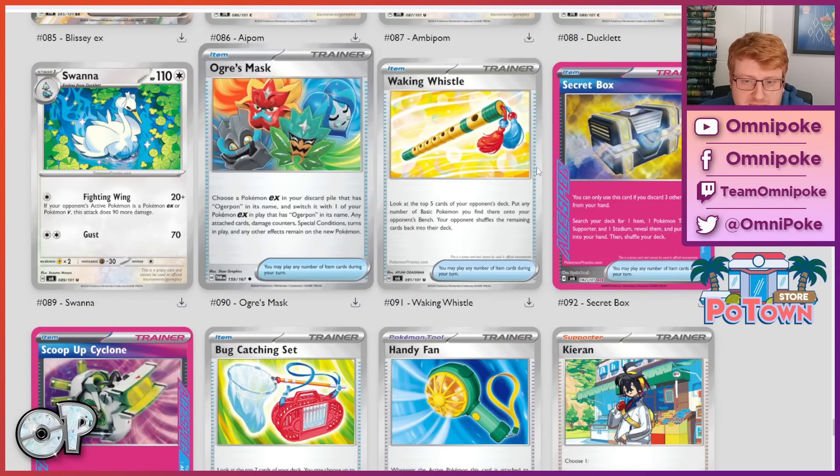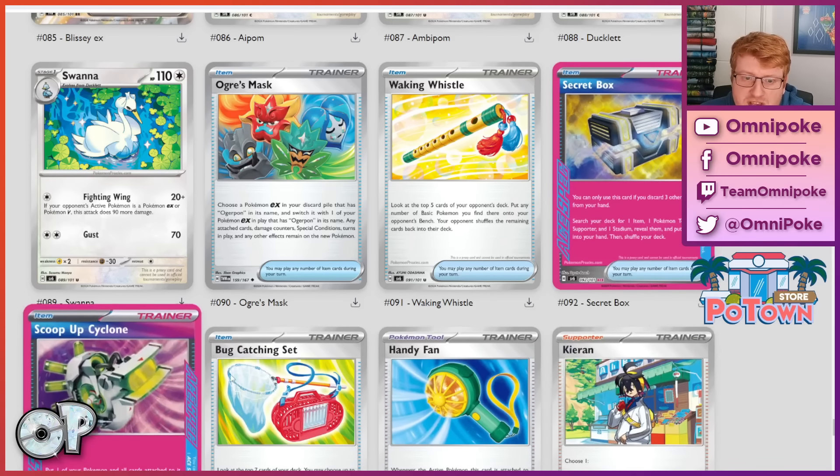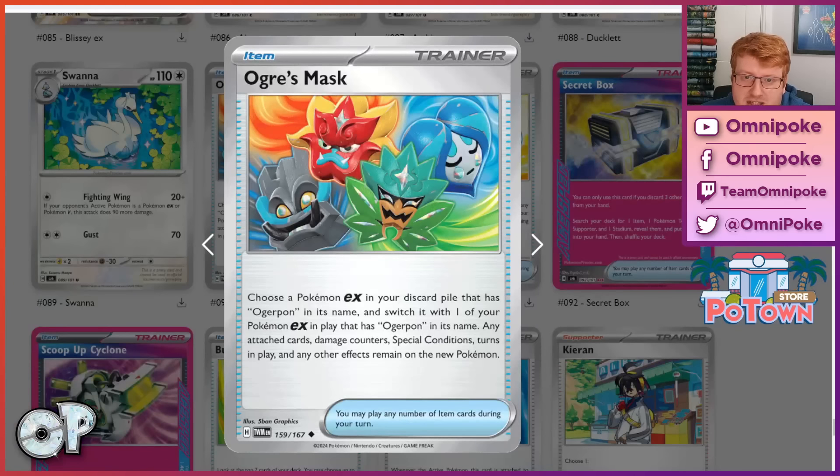I've just zoomed down to the bottom. Some of these cards we've already seen and talked about a little bit, so I'll try and be a little more brief on those, but there are some great new cards to talk about. Let's start with the Ogre's Mask — this is one we already had seen, because we have this card in English already, where it synergizes with the Ogrepon EX. We've actually got no more synergy cards with the Ogrepon deck.